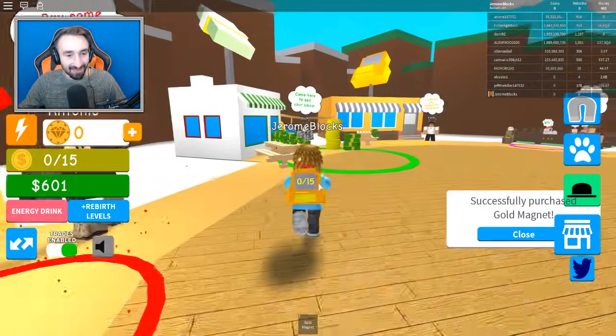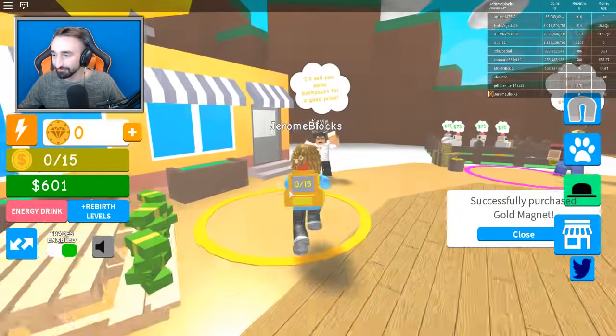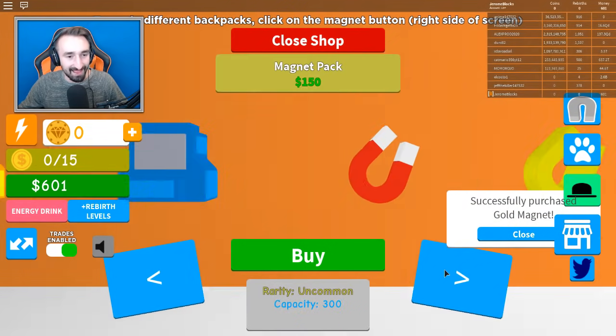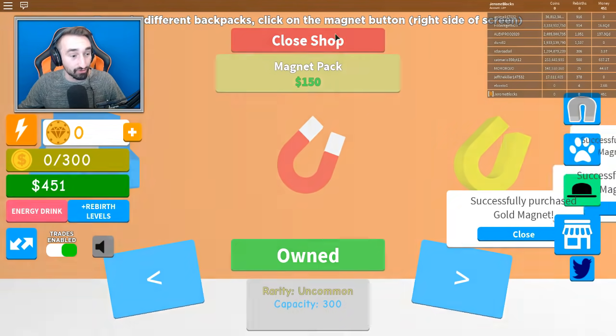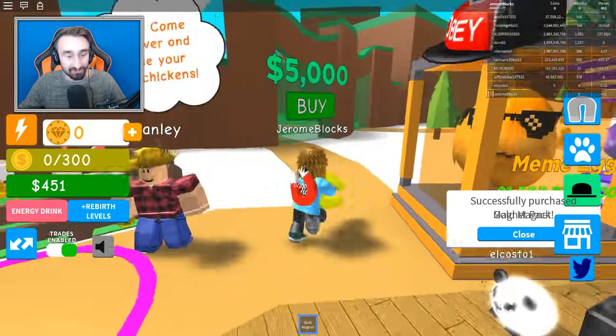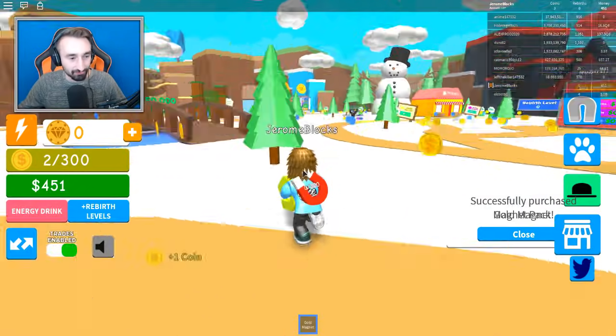And there we go. Let's go to the backpack shop and see which kind of backpack we can get. There's that one — $60. Let's get that one. Oh my gosh, it holds 300! So we went from only being able to pick up 15 to 300 of them. We're gonna have tons of money flowing in now! Well, this is great news!